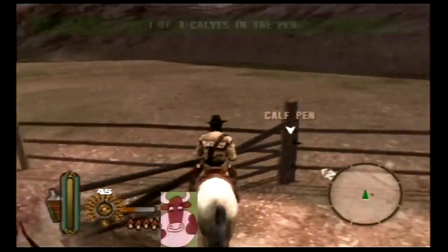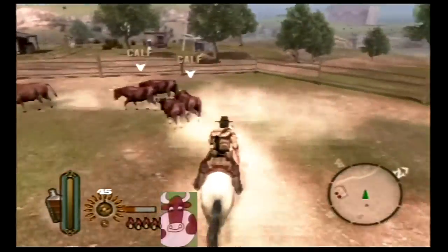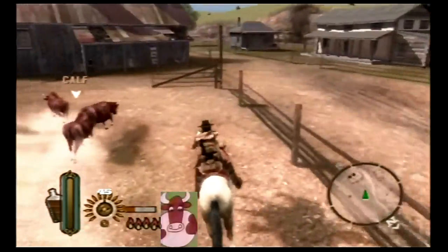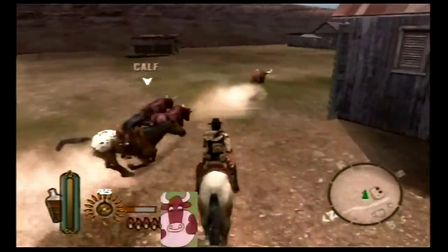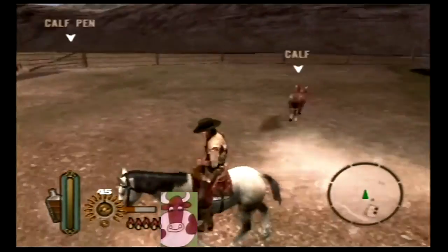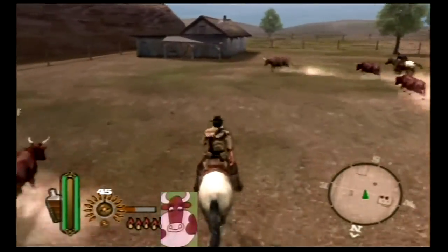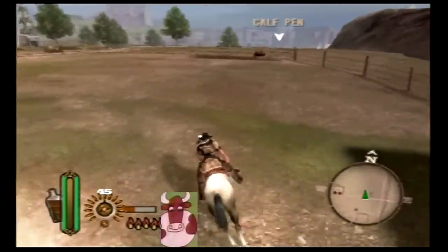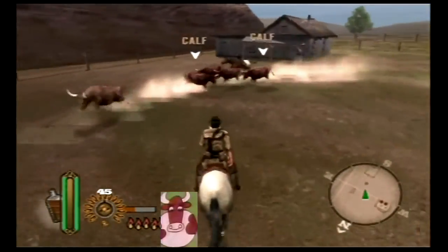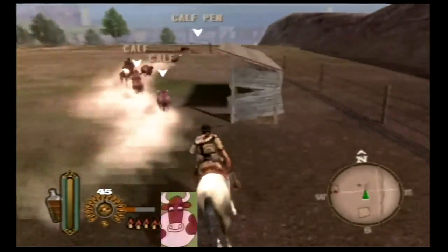They're just going everywhere. You can only herd the calves that have the calf designator over their heads — ignore the rest, they're not calves with a capital C. We're segregating the calves from the calves.